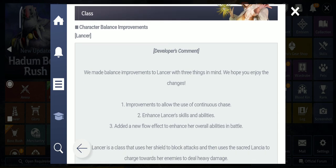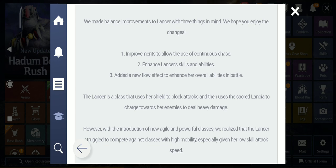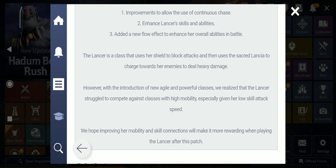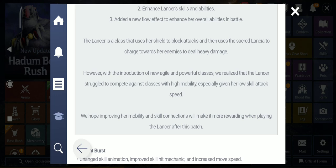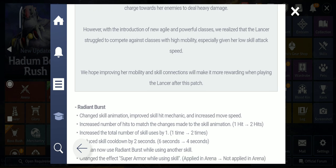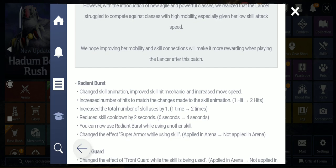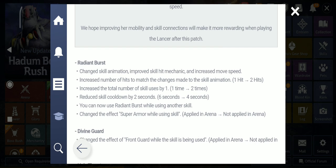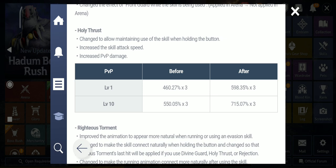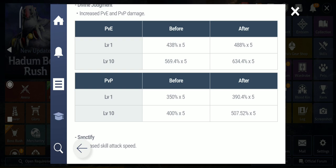The Lancer is the class that got a balance improvement. They made balance improvements to Lancer with three things in mind: improvement to allow the use of continuous chase, enhanced lesser skills and abilities, and added a new flow effect to enhance overall abilities in battle. Lancer uses her shield to block attacks and then uses Sacred Land Shot to charge toward enemies for heavy damage. However, with the introduction of new agile and powerful classes, Lancer struggled to compete against classes with higher mobility, especially given her low skill attack speed. They hope improving her mobility and skill connection will make it more rewarding to play Lancer after this patch. Huge changes across all skills.